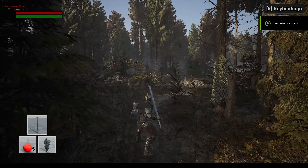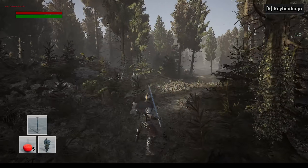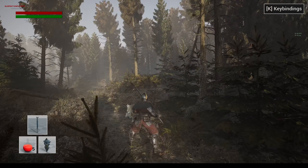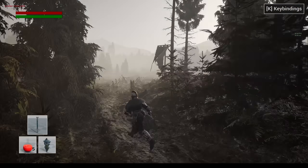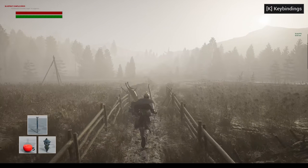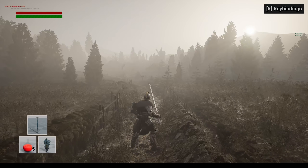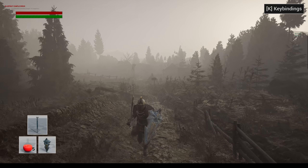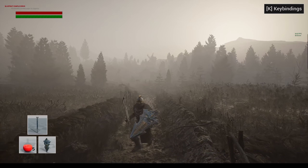I'm trying to convert this medieval map from Quixel Megascans into Nanite and Lumen inside Unreal Engine 5, and so far it's looking pretty good. I have the settings on Epic so I'm getting pretty low FPS, and I'm not able to package this up right now because I'm getting a lot of errors. It actually took me a minute to get rid of the game mode that came with the map.